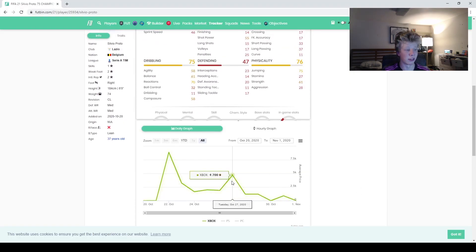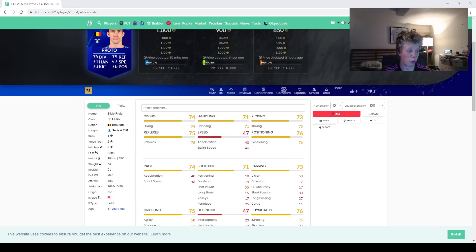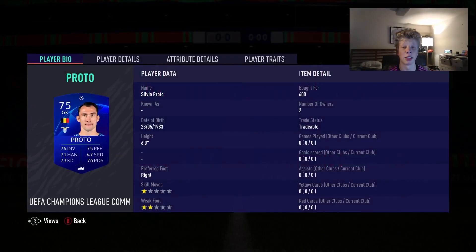Looking on Futpin - last Tuesday he was 4.7k, he was like 2k. The reason they're up a lot is because they've only been in packs for like a week, so they're not gonna go up as much this week. But honestly I think I could sell this guy for around 1.5 to 2k, and I'm buying him at 600 coins.